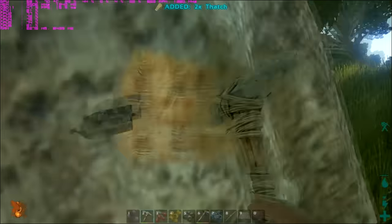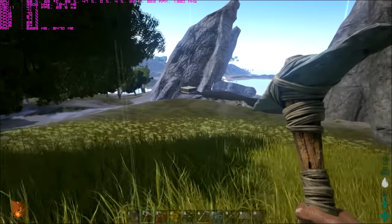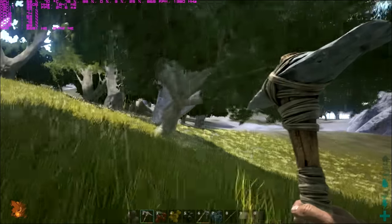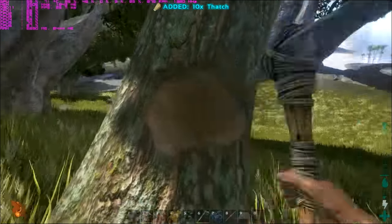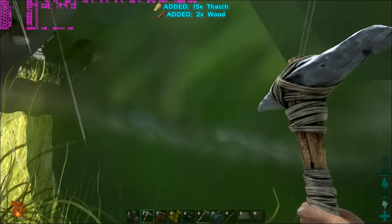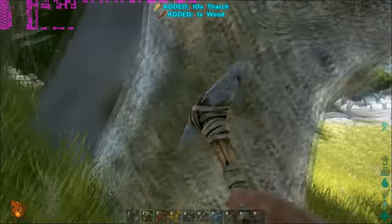I'm just going to do a little bit of me walking around here and showing you how it's running on this card. Before, with my other card, I was getting sub-20 FPS most of the time. I bet if I still had that card, I would probably have to have the settings all on medium and I'd probably get about the frames I'm getting now. The GTX 960 is a lot better than my other card.